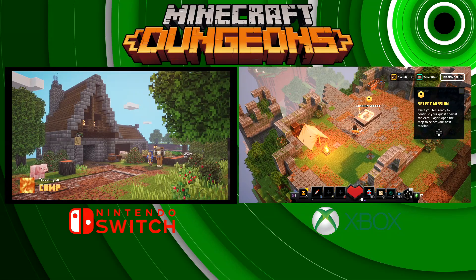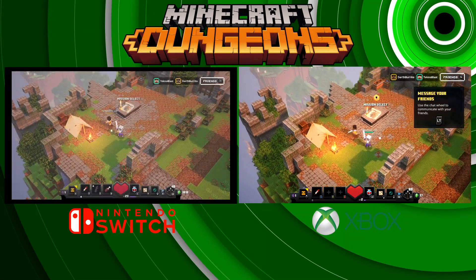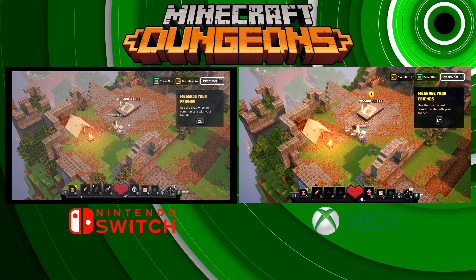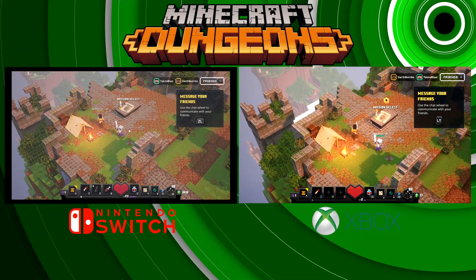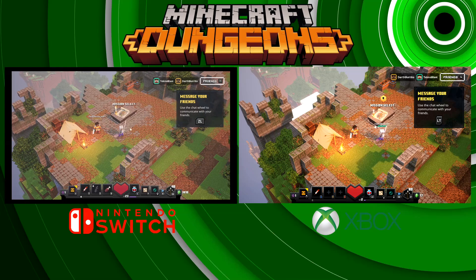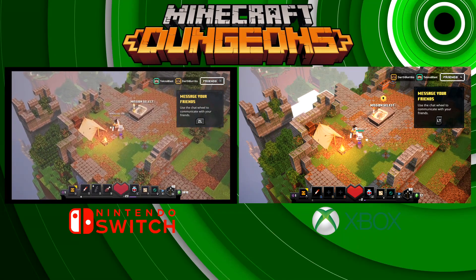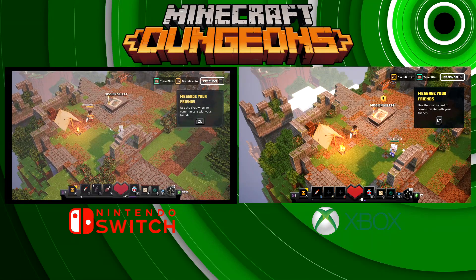On the Switch side now, it's loading up the game and going to the same campsite. And there you go — so you have Darth Burrito on the Xbox hosting the Minecraft Dungeons session, and then you have the Switch profile in the Xbox world. From there you just continue on with your missions like you normally would.